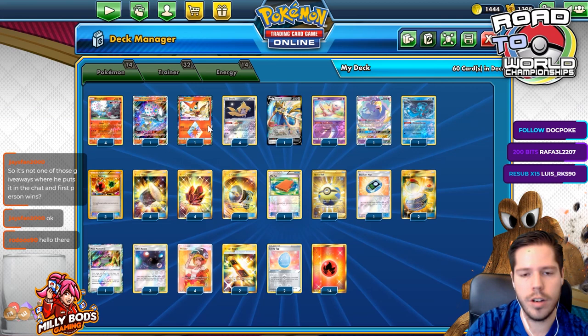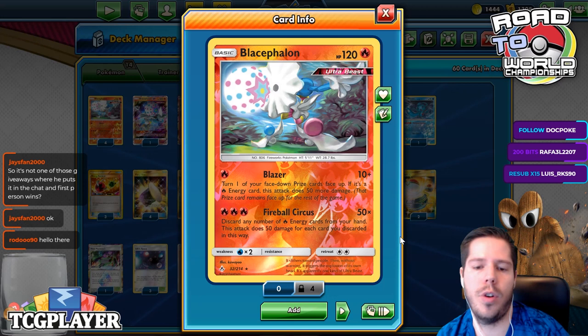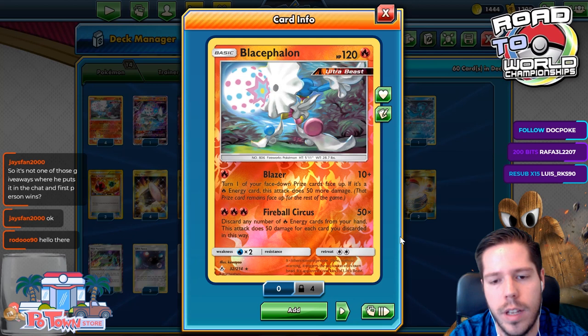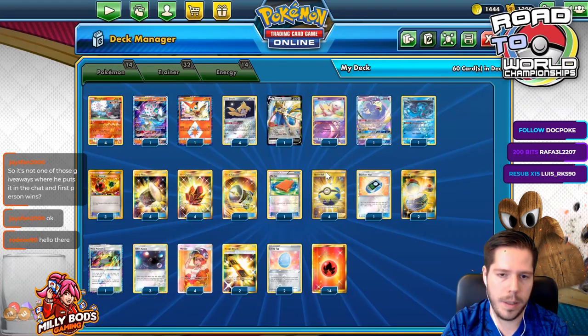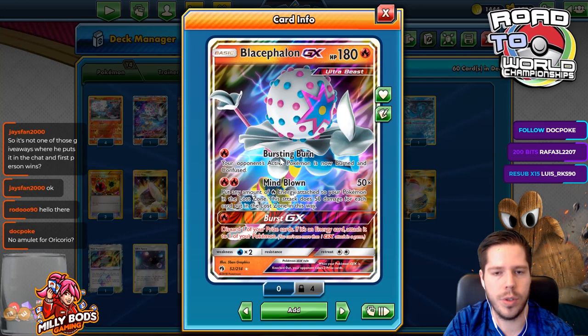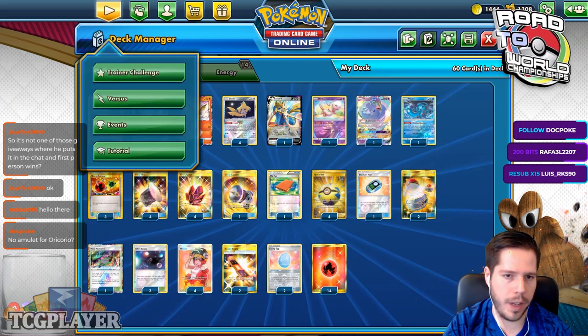Your main attack, Fireball Circus, does 50 damage for every fire energy you choose to discard from your hand. That's really important, and you can get to essentially unlimited damage, which is huge. We will have Victini Prism with Infinity Attack for mill purposes and also Blacephalon GX with the Burst GX attack to get the last prize. We have Fiona as well to mess with Obstacoons, Jirachi for early game reliability, and Welders to advance our energy.